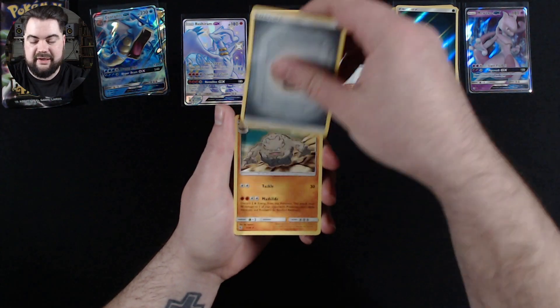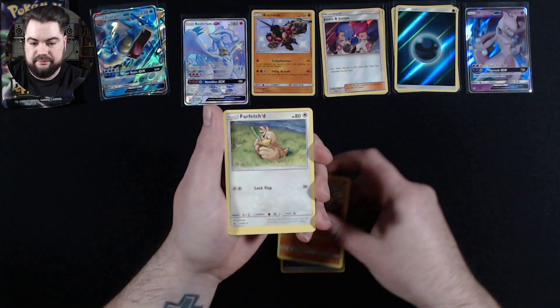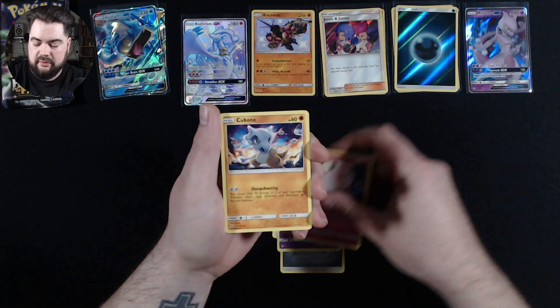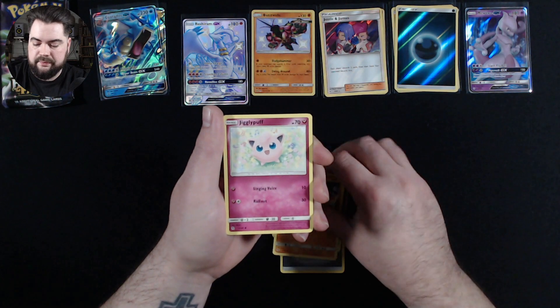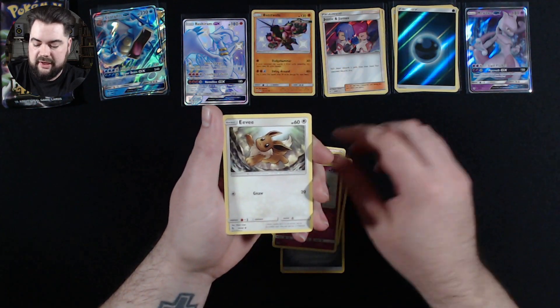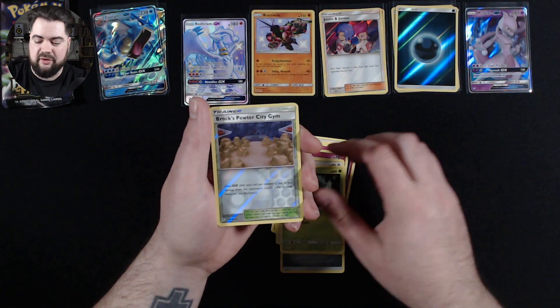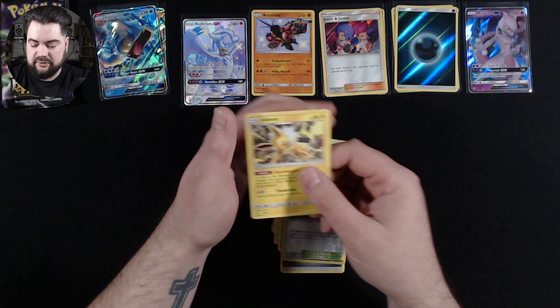Pack two from the Gyarados tin: Metal Energy, Graveler, Farfetch'd, Jynx, Clefairy, Cubone, Jigglypuff, Eevee, Caterpie, a Reverse Holo Brock's Pewter City Gym, and a Regular Rare Jolteon.